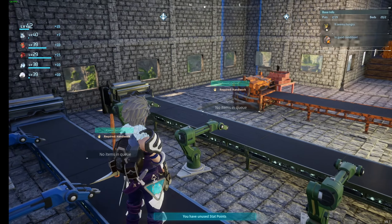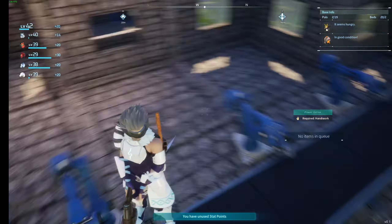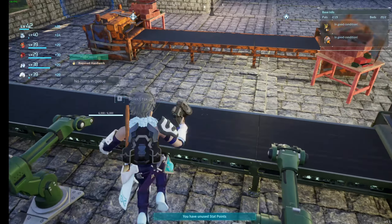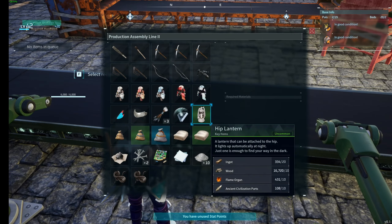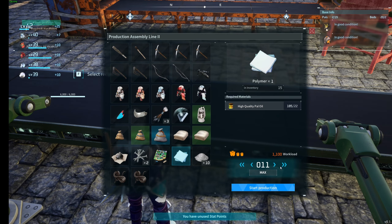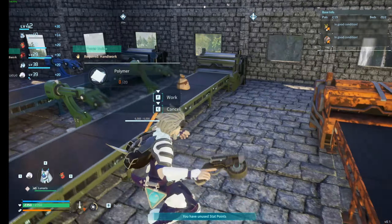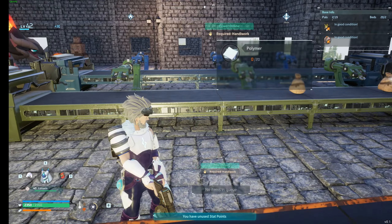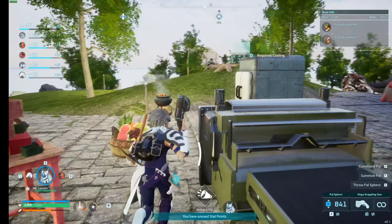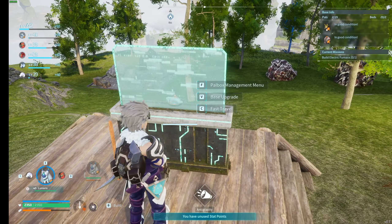Back over to the other side. We had to rearrange this some because these things were too big, so we did some rearranging. And we're going to need some polymer. So production — he's making some refined ingots for me.